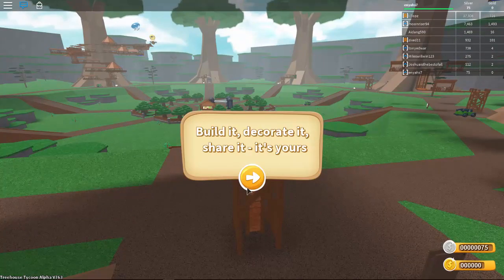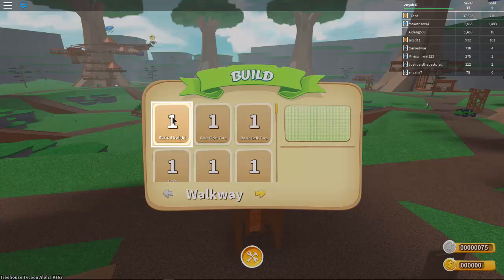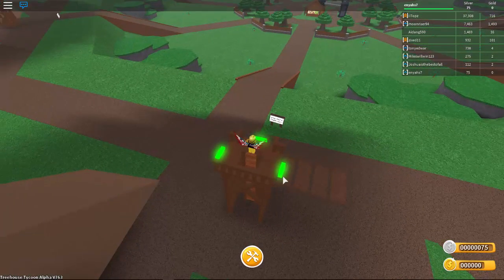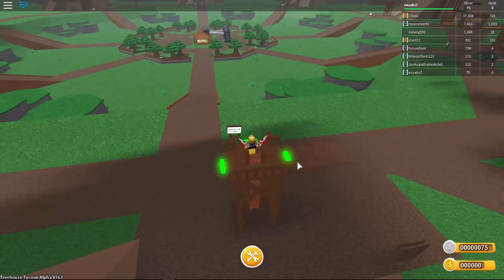Build it, decorate it, share it — it's yours. So I just click on basic straight, basic right turn. I'm just gonna click whatever it tells me to click for right now. That's what it seems like — buy silver. So we just point to one of the green sections and we can just place it wherever we want.